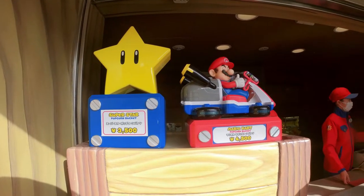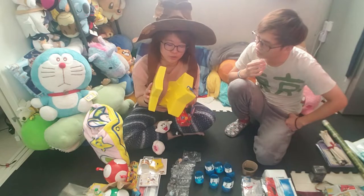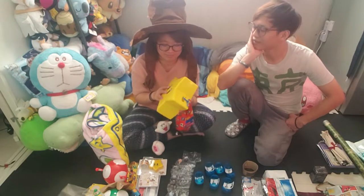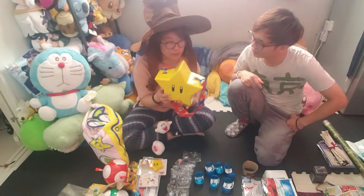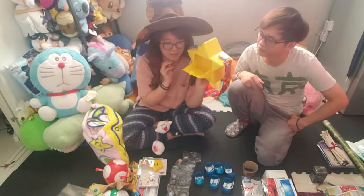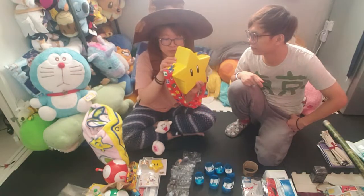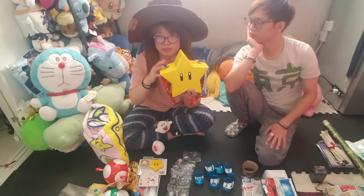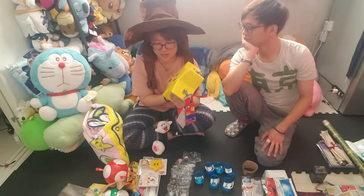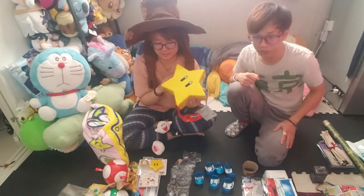I'm not a big fan of the Mario Kart one. I'm hoping they release new ones in the future — a fire flower would be nice, or a piranha plant, or the pipe with Mario inside. The star shape is a good area for popcorn. People sometimes bring this box back to USJ to use for more popcorn, but I don't think I'll bring this back — I'll buy a second one, or whatever new design they might have.